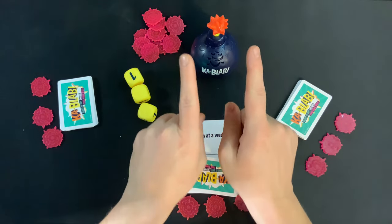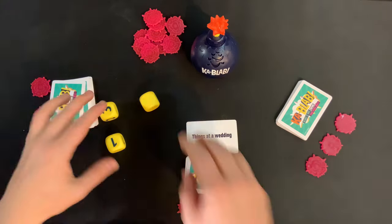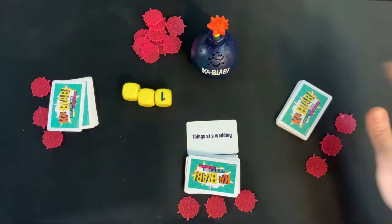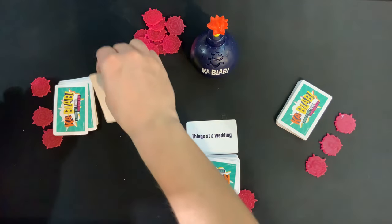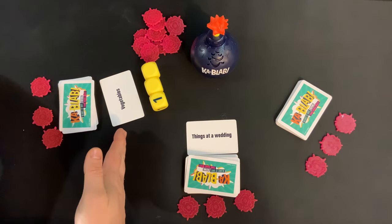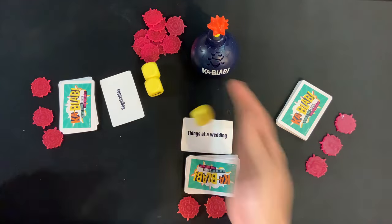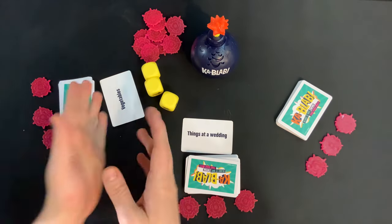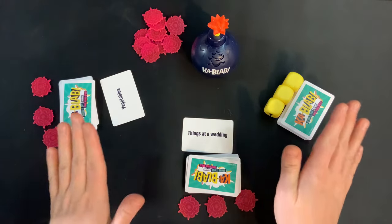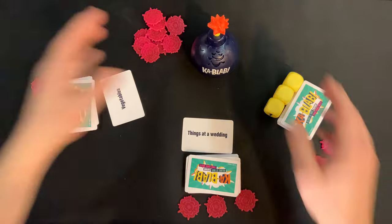All the while, this timer will be ticking. The next player is now going to roll the dice, and once again, if they get all 3 blanks or roll an X, they pass the dice on. If they roll a number, they flip the top card of their deck and name that many things. Then they re-roll any numbers, hoping to get all 3 blanks or an X, and quickly pass it to the next player. Be sure to remember to pass the dice, because your turn isn't over until you've passed them.